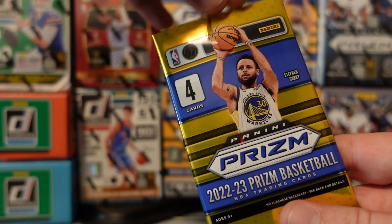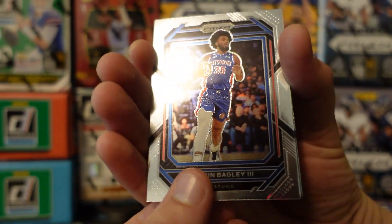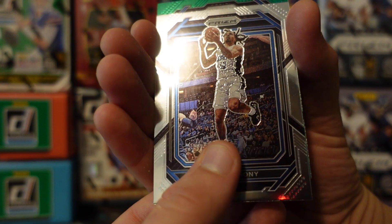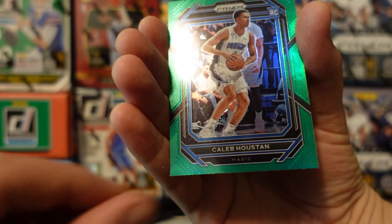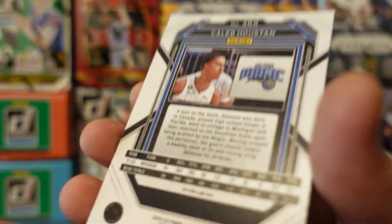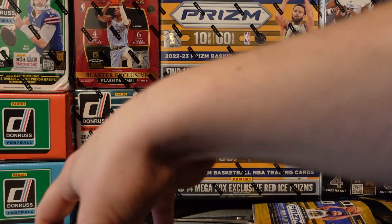All right, last pack, last pack — can we find a penmanship right now or not? Here we go. Cole Anthony, green, rookie. There you have it guys, those are 10 packs. Thanks for watching!